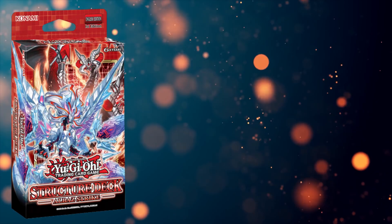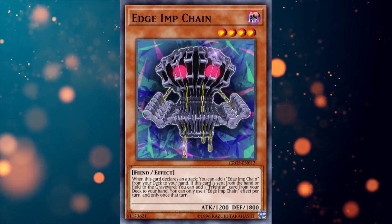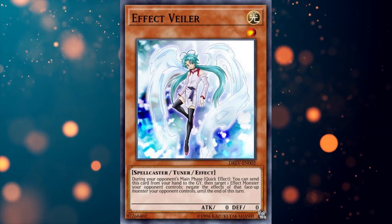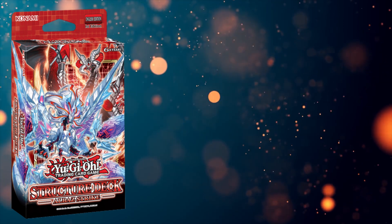To finish up the monsters, I'm running three copies of Edge Imp 2-Chain, three Effect Veilors, and one copy of Goddess with the Third Eye. Yeah, that's a budget version of the Hex card.